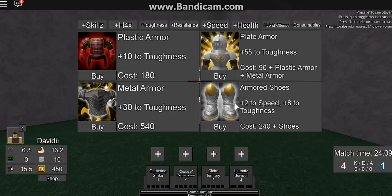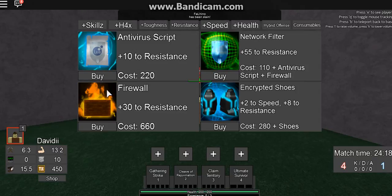Toughness is basically physical protection — pretty useful. Resistance is magical protection — also useful.